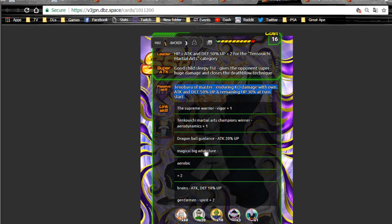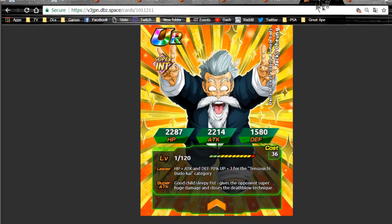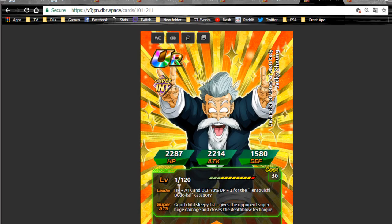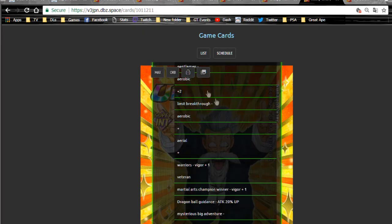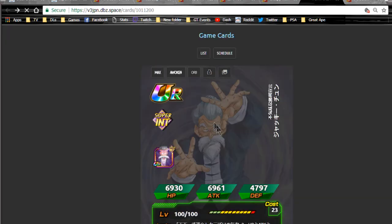Overall not bad — his link skills include Supreme Warrior, Martial Artist, Tenkaichi Budokai, Dragon Balls Guidance, Mystical Adventure, Brainiacs, and Gentlemen. He Dokkan Awakens using seven medals into Jackie Chun, and now he gives HP, attack, and defense plus 70% up and ki plus three for the Tenkaichi Budokai category. His super attack is still the Sleepy Fist, giving supreme damage and sealing super attacks.